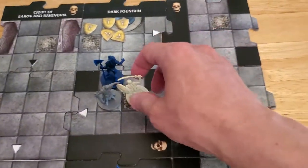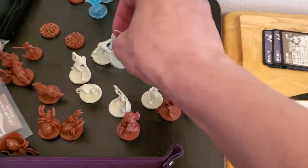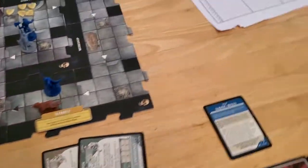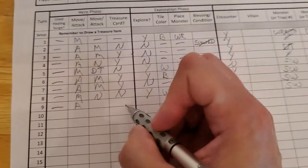The skeleton goes down — that's really good because Kavan, the young vampire, will transform back. We didn't use a surge; we attacked, we killed, so we get treasure. Let's draw some treasure.